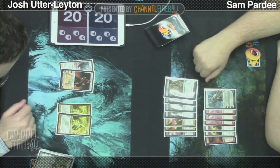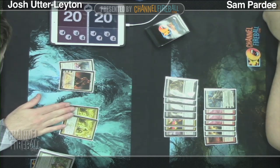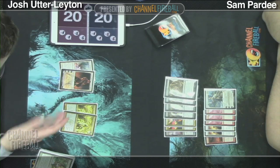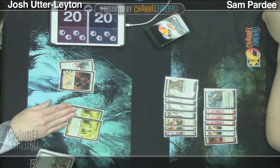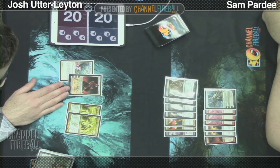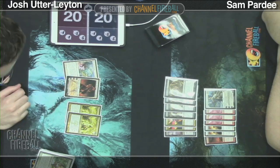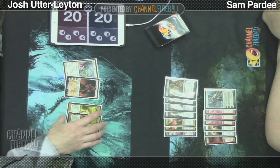Alright, so sideboarding for this matchup. Voice seems really bad just because it's not something they need to actually kill with spot removal. They play completely at sorcery speed, and they have Anger and Chain to the Rocks to just exile it. So it's basically just a 2-mana 2-2, which is not very good. I don't think Gideon's very good for this matchup either. The sideboard would definitely want to look different for this matchup, but I'm going to try bringing in one. Brave Elements is awesome — I definitely want as many of those as possible. Not a whole lot in the sideboard right now for this matchup, but that's the slot I'm going to make.